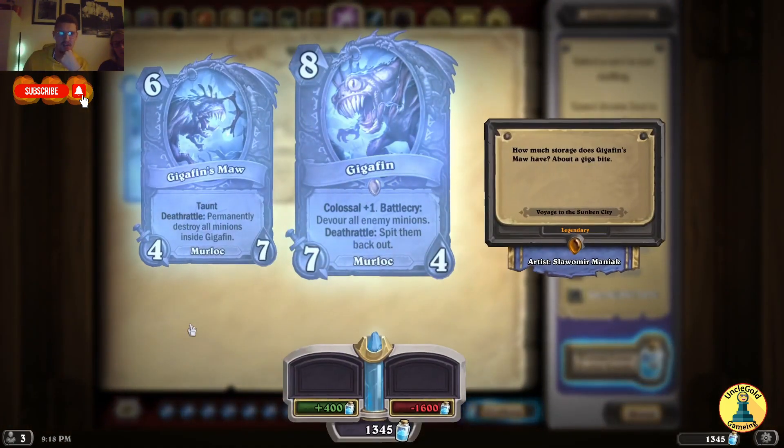The new Colossal Murloc: Gigafin — we had Megafin, now we have Gigafin. Colossal plus 1, Battlecry: devour all enemy minions. Deathrattle: spit them back out. And the plus 1 piece has Deathrattle: permanently destroy all minions inside Gigafin. So if he dies before the main body dies, you don't spit them out — it's a board wipe. This is really really strong. They're like Stalag and Felgen, two brothers from the Naxxramas expansion.